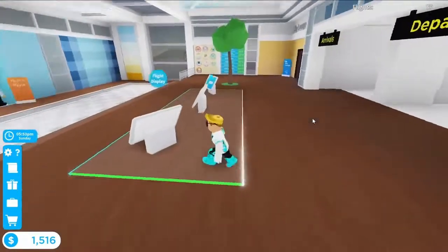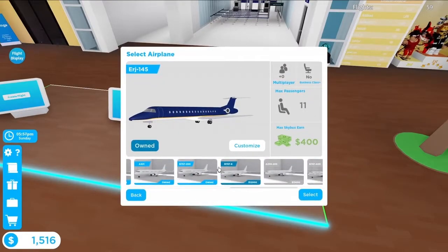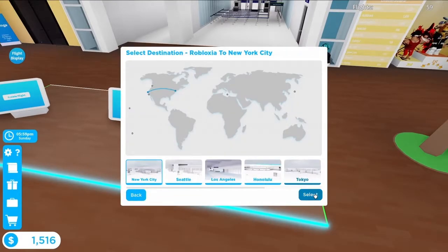You will have 25 minutes to do this. All 6 coffee cups are in Seattle, so just make a flight there. And like always, use the starter plane.